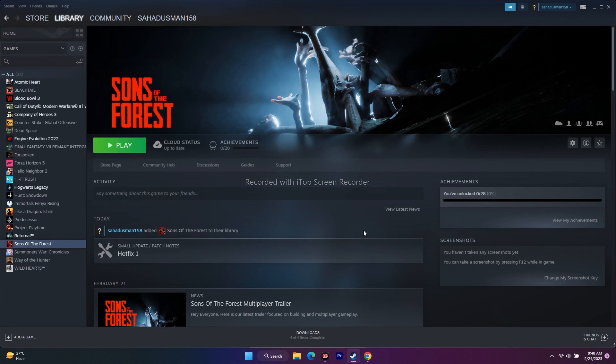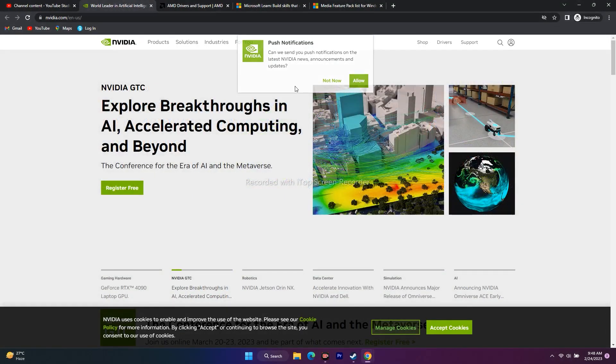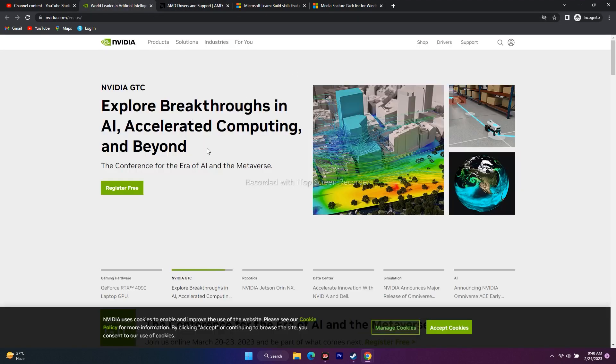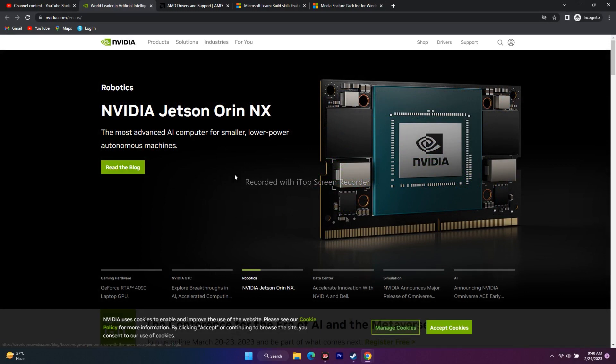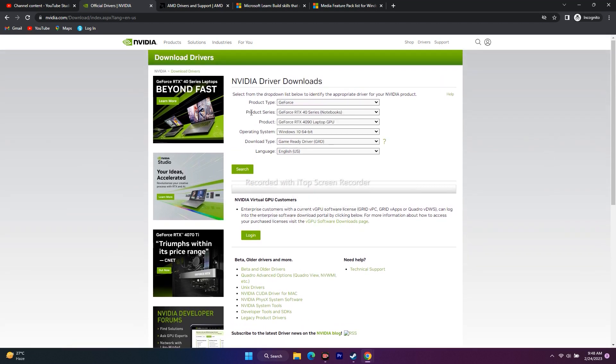The next step is to install or update your graphics card driver, which is important for running a heavy game like Sons of the Forest. Links will be provided in the description for both NVIDIA and AMD. If you are on NVIDIA, go to the NVIDIA driver page, select your product type as GeForce, your product series, and your product model.